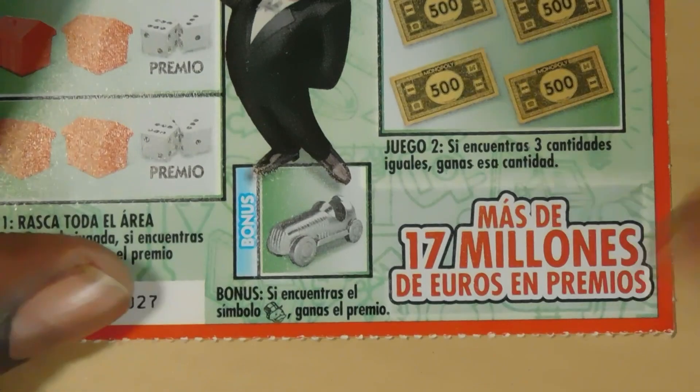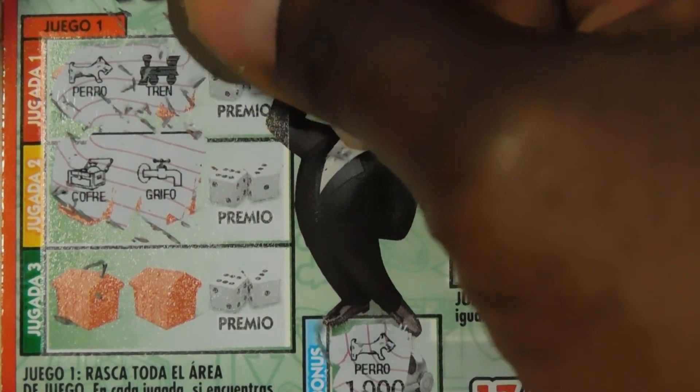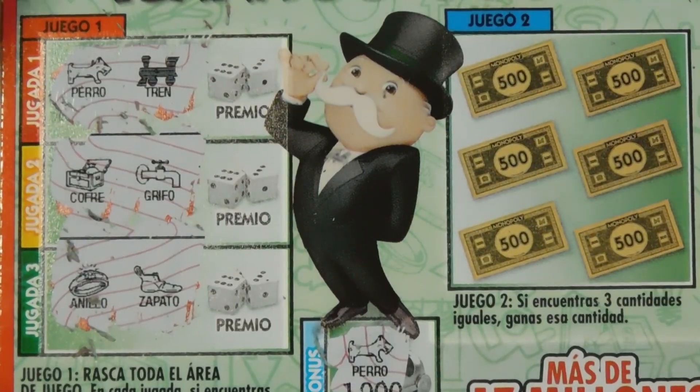Let's start with the bonus because I'm liable to forget it. And I got a dog. Moving on to the matching symbols: dog and a train, chest and a faucet, ring and a shoe.